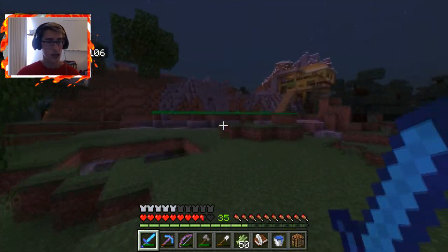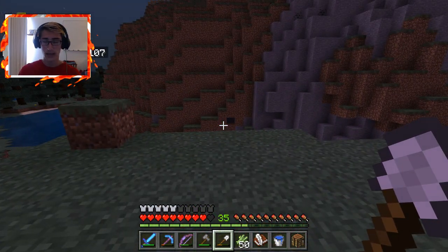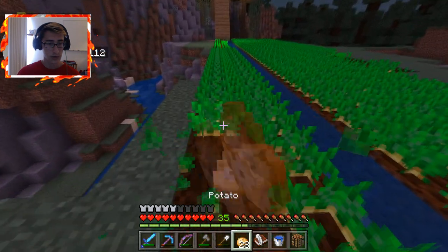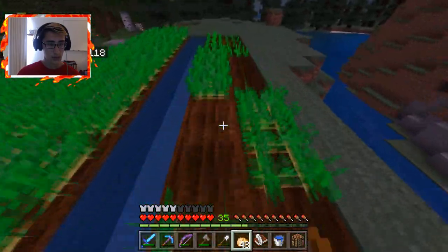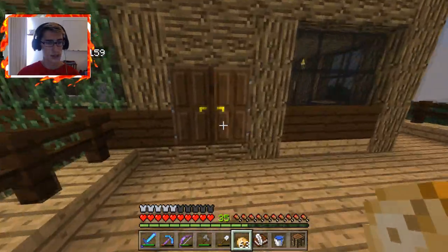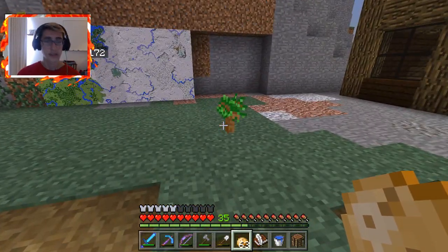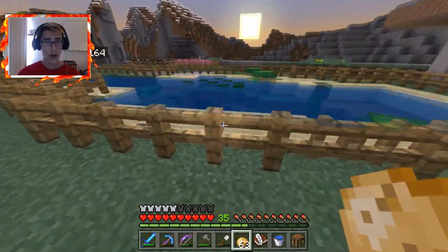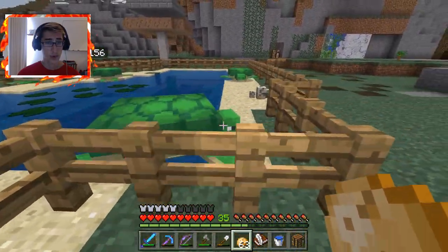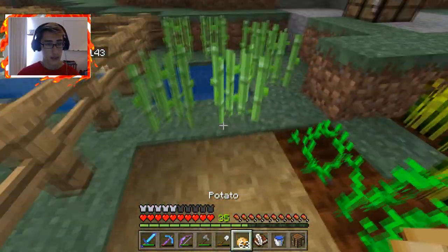We're gonna take the crafting table and head over to Dicey's house. Like I was saying, we needed some food — Dicey actually has an entire village in his house more or less. He got a villager and then was able to make them multiply, so now he has a bunch more. Let's get some potatoes while we're here because they might trade potatoes, which would be a very good source of revenue. We're just heading up to his house — not innovating in any way, shape, or form.